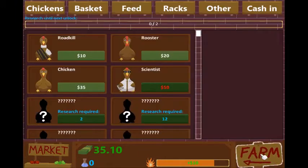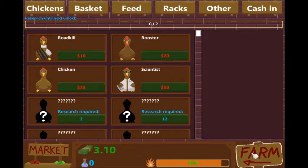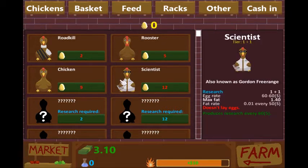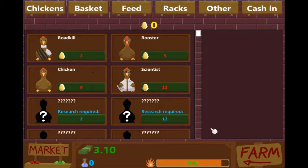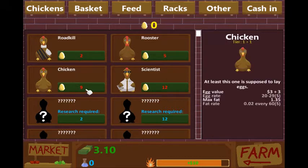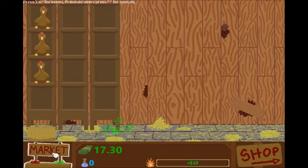We have enough for another chicken, let's go to the shop. I almost want to buy the scientist though, but I need some more money so we cash in. We got three guys dropping now — let's see if we get money when it drops to the bin. Three bucks a piece, we'll hit that.